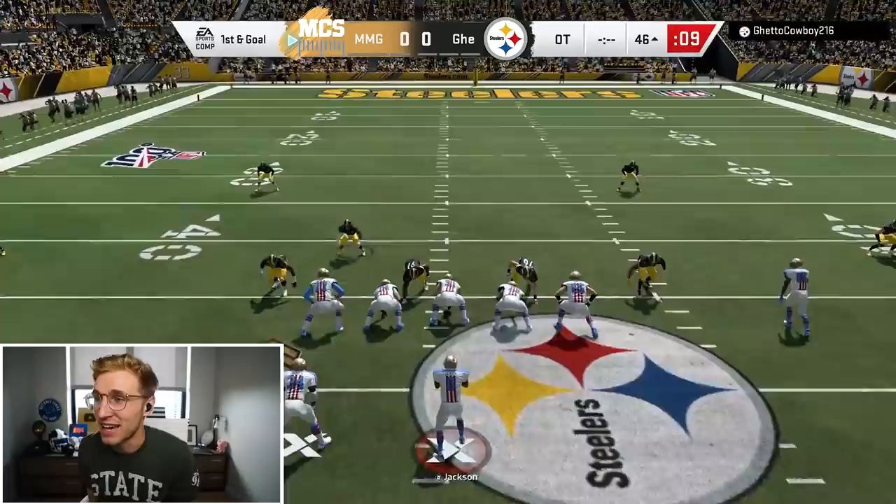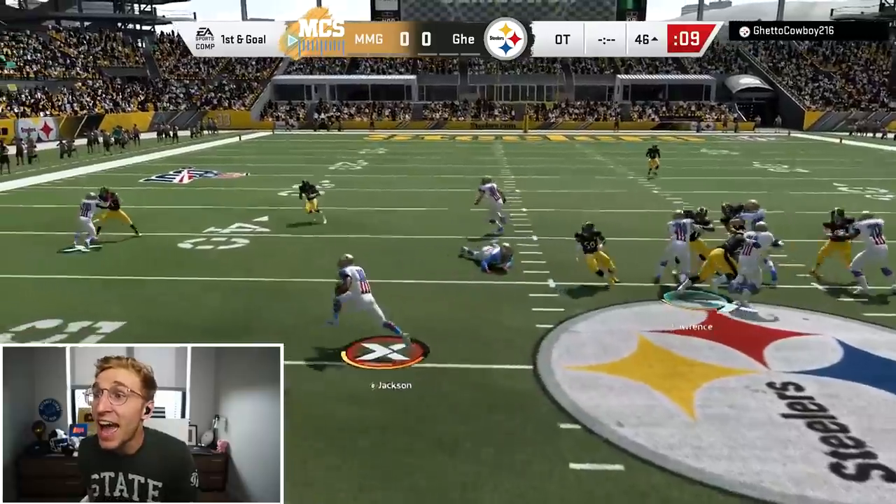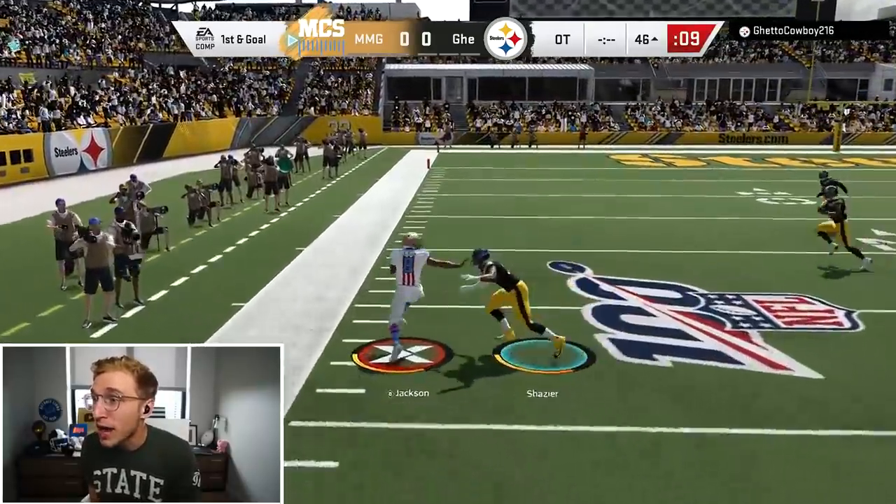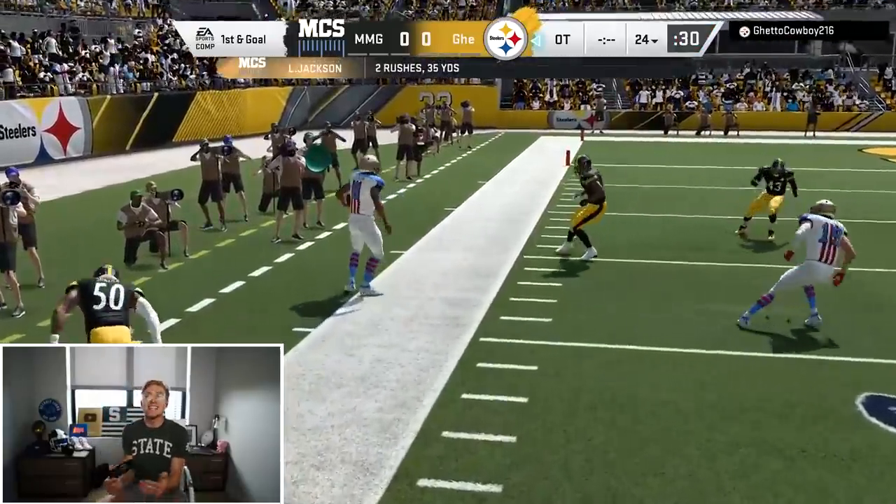Read option — I'm going to fake out the read and fake out his man. Oh my God, it actually worked. Juke. Lamar is so good. Read option for 22 yards in tug of war — that's a ballsy play call. First and goal.